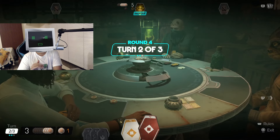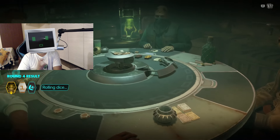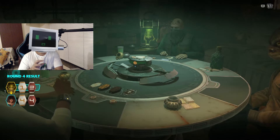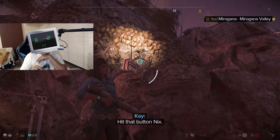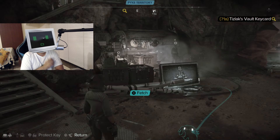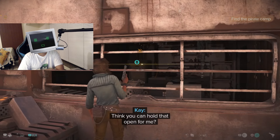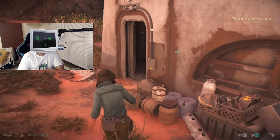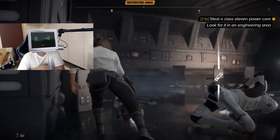Of all the mini-games, Sabacc is the most addictive thing I've played in a long time and it's great for farming credits. It's gambling — please don't do it in real life, this is just in-game credits. You can use Nix — you can send him everywhere to do your bidding and he does it. He's a sweet character. He's almost overpowered, which I'll get to in a bit.